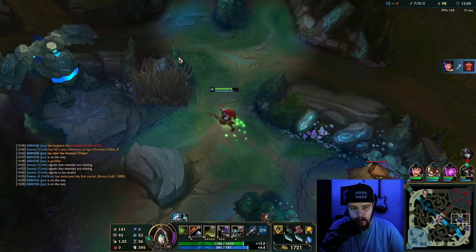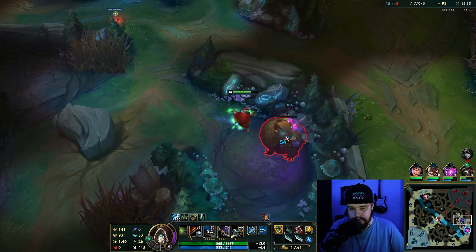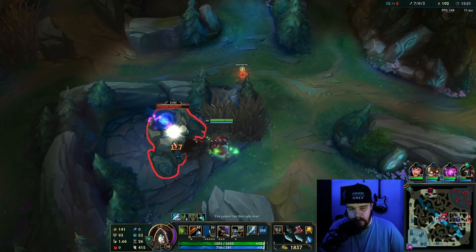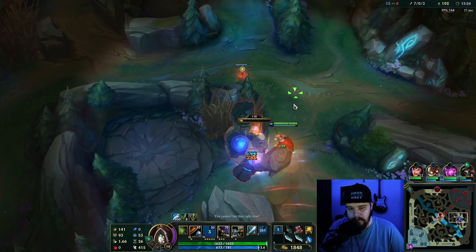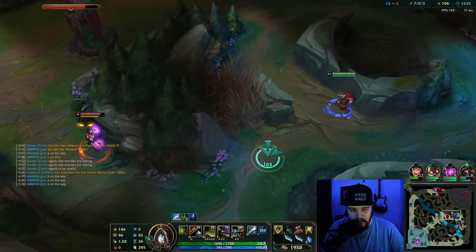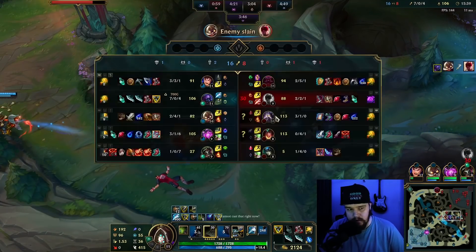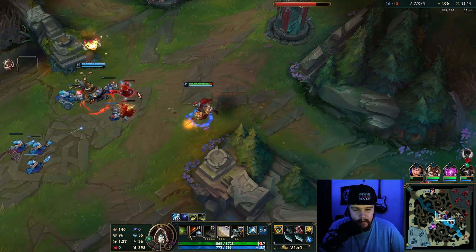I'm gonna ward here, then take his Gromp and blue buff. When you can start counter-jungling the enemy, that's the good part. I'm playing as aggressive as I can whilst not farming as much. I'm gonna go this way because Lee Sin's going to go this way. Corki got the kill — we take those. I don't really want that kill because my Corki needs some assistance.